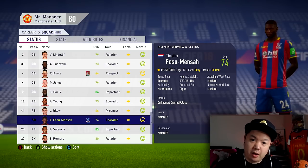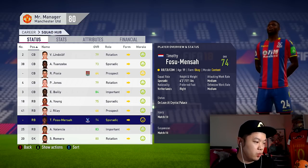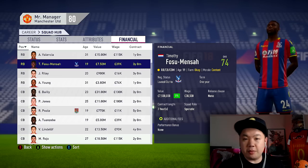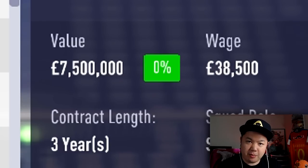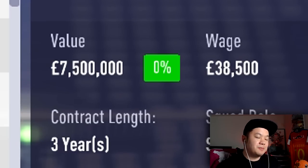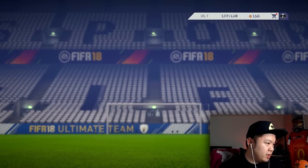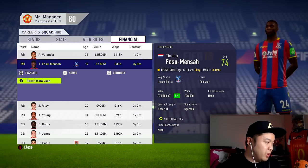We actually have some players already loaned out here at Manchester United. There's Fosu Mentsa over at Crystal Palace - we're going to recall him right now. Things you have to look at: one, what is his age? If his age is under 23, this works most effectively. Past 23, you can still glitch them to higher potential, but it's just not as good. And secondly, and probably most importantly, you want to look at the Financial tab. Take note of two things: his value and the percentage next to it. For Fosu Mentsa, it's 7.5 million at 0%. This is easiest to do at the start of the season because the percentage is at 0, so you can clearly see if it goes up or down. Before you recall him, remember to save your game - it does affect their potentials in both ways.